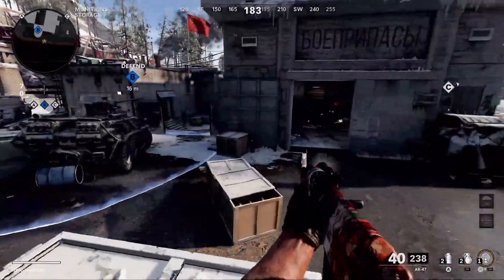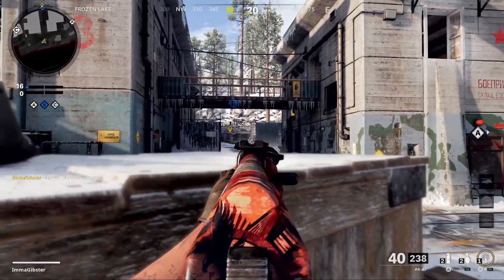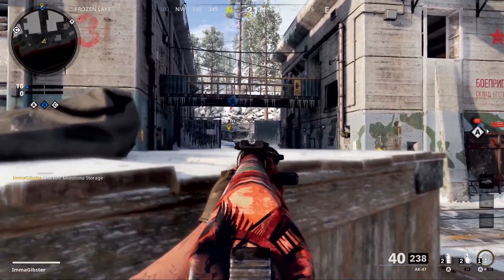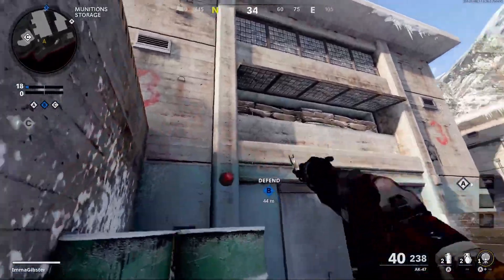If you spawn from A on the left side of the map, there's another good spot right here. This is a very popular spot on the map and you can get a couple of pick-offs here. Same with the bridge — if somebody was running across you could knock them out.